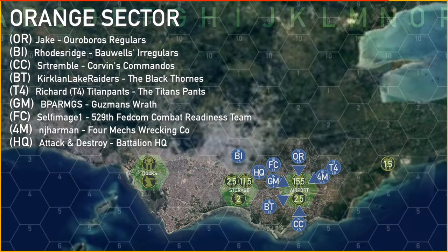T4, 4M, OR, GM, BT, and CC all attacked the airport, while BI, the HQ, and FC all attacked the storage facility hoping to lower its defenders. BI took on the 2.5 skull fixed mobile unit in the storage facility, wiping it out. The main thrust at the airport wasn't quite able to eliminate all the defenders, leaving a 1.5 skull mobile unit in that hex. FC and HQ managed to reduce the mobile units in the storage facility down to eight.